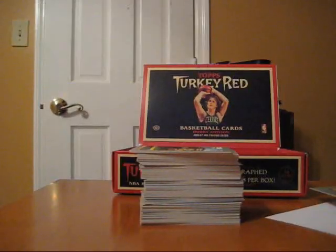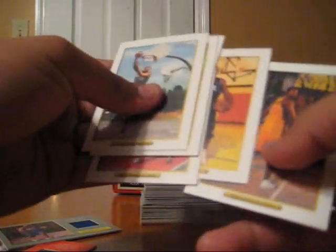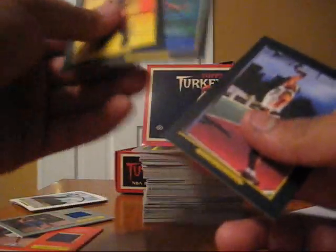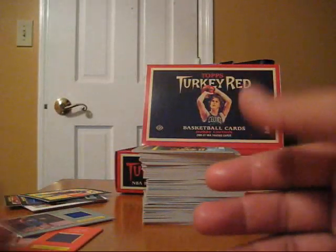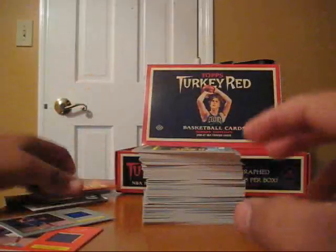Alright, I sorted the cards out just to give a better recap. Here's what you basically get in a box: your two hits, six white borders including a couple of rookie white borders, only three blacks — David Noel is the rookie and the others are just regulars. You get a bunch of reds and red rookies — I got four red rookies and then a bunch of base rookies: Rondo, Gibson, Brewer, and a crap load more.